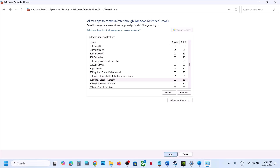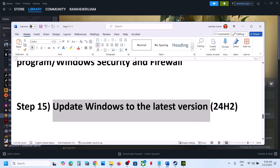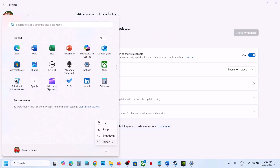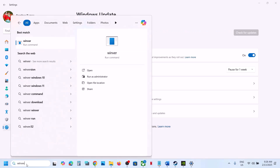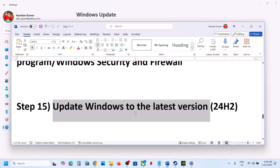The next step is to update Windows to the latest version — this is important. Go to Windows Update and click Check for Updates. Once all updates are installed, restart your computer. After the restart, launch the game. You can type 'winver' in the Windows search box to confirm you have the latest version installed.